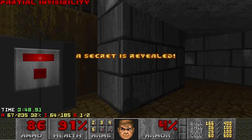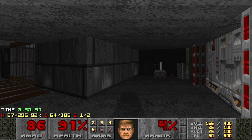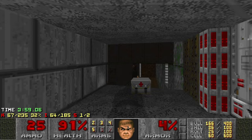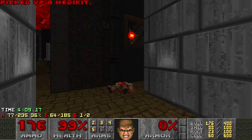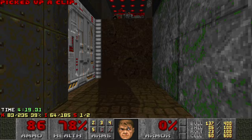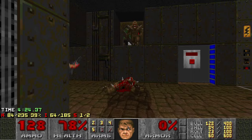This secret — you have to lower the lift. When the left lift is lowered, the lift that leads to the secret is lowered as well, so you have to time the lifts to get over there. There's a Berserk pack over there. I like to grab Berserk packs when I'm low on health so that the health boost doesn't go to waste.